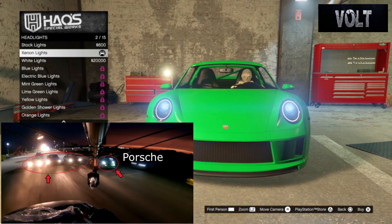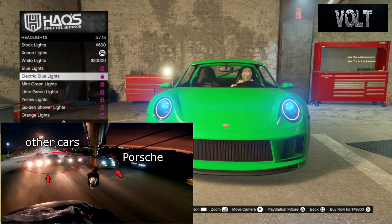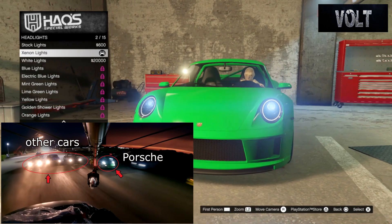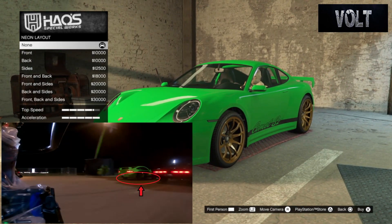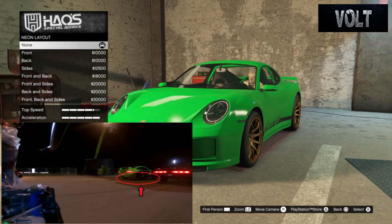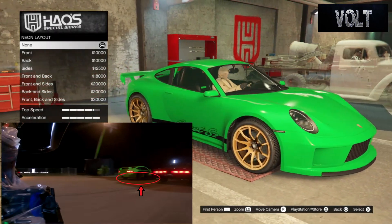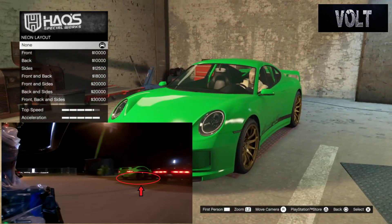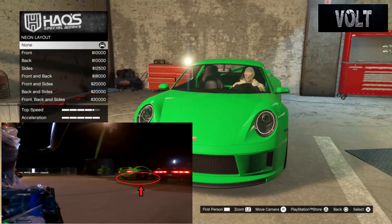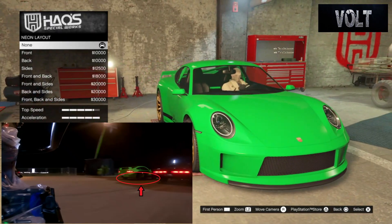Move on to the lights — go to headlights and go with the xenon lights. It did have blue lights, but rather than electric blue I think the xenon whitish-blue is more accurate. This is actually the first time I'm going to say to add xenon lights. After that, move on to neon kits — neon layout is going to be none. Past Fast and Furious 3, they didn't have many cars with neon; past four, five, and above, barely any cars had neon. So just go with none.